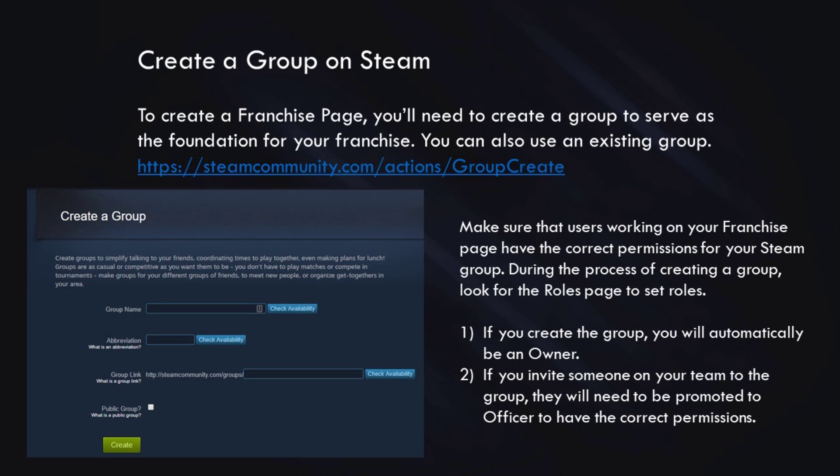Step two is creating a group on Steam. To create a franchise page, you'll need to create a group to serve as the foundation of your franchise page. If you already have an existing group, you could use that as well, and we've added a link here that you can use. Make sure that all the users working on your franchise page have the permissions they need for your Steam group. During the process of creating a group, there is a roles page where you can set roles. If you created the group, you will automatically be an owner. If you invite someone on your team to be part of this group, they will need to be promoted to Officer to have the correct permissions for this process.